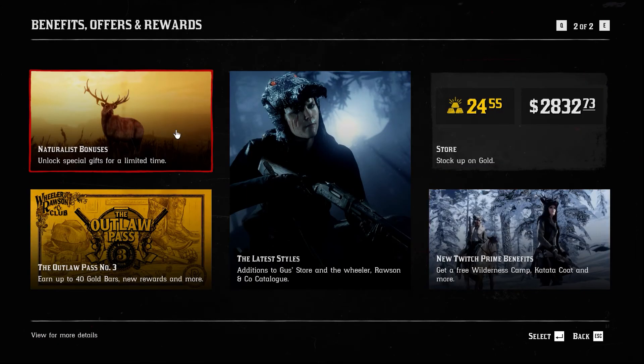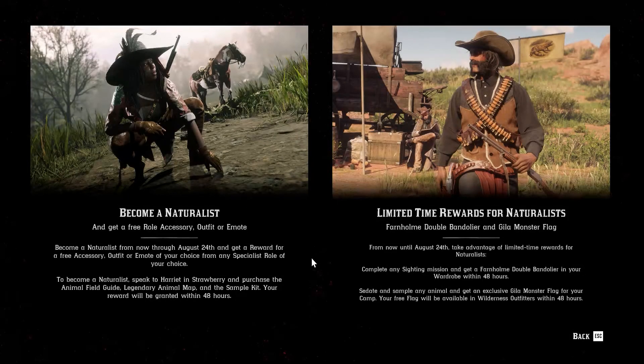We also have Naturalist Bonuses. If you become a Naturalist, you'll get a free role accessory, outfit, or emote — anytime from now through August 24th, you'll get this reward of a free accessory, outfit, or emote of your choice. To become a Naturalist, you need to speak to Harriet and purchase your Animal Field Guide, Legendary Animal Map, and the Sample Kit, which is 25 gold to start.